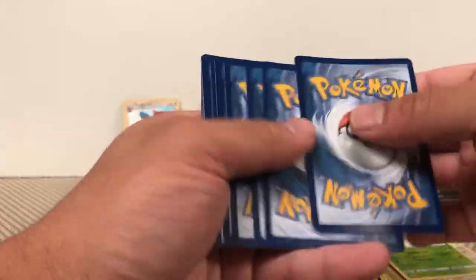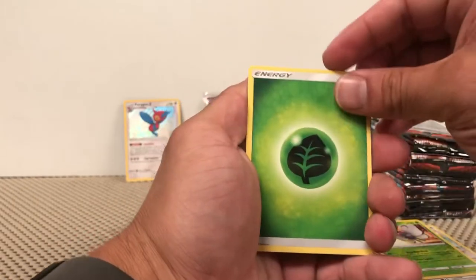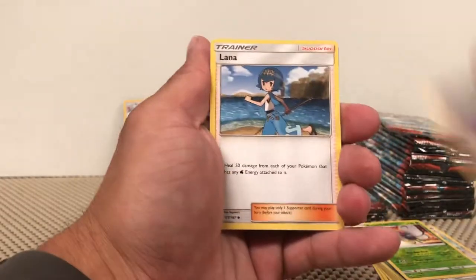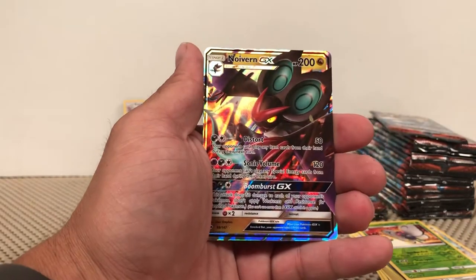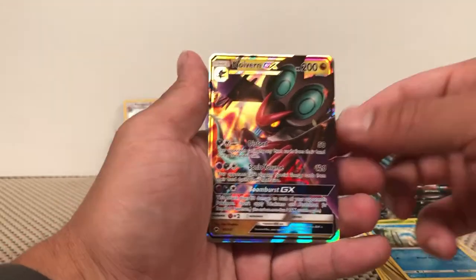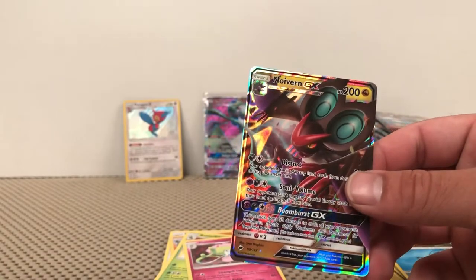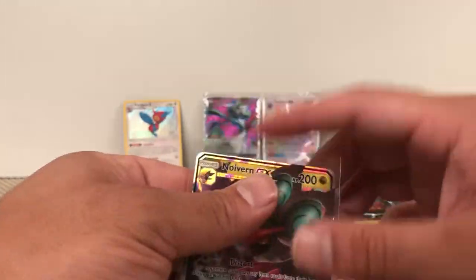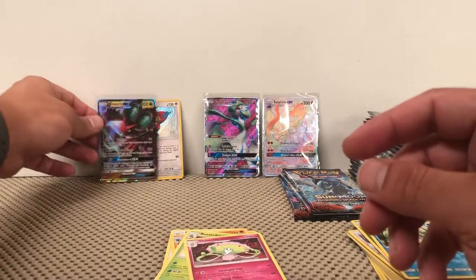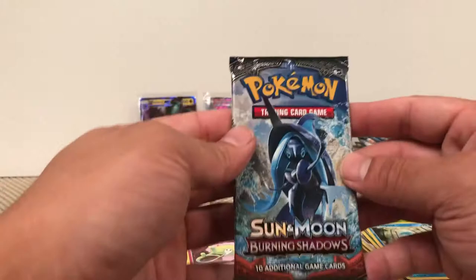White and Green. We have Leaf Energy, Viper, Lana Trainer, Super Scoop-Up, Pan Pour Reverse... and a Naganadel GX. Very nice — so another GX out of this set. I believe we pulled the Full Art of this last time, so now we have the regular GX and the Full Art. Now we just need the Rainbow Rare of it. We only have one holo and three GXs — I will take it.